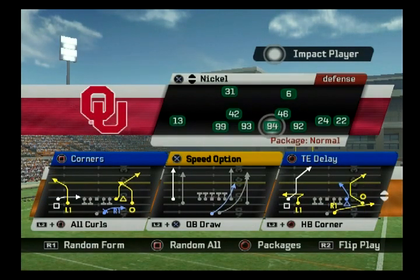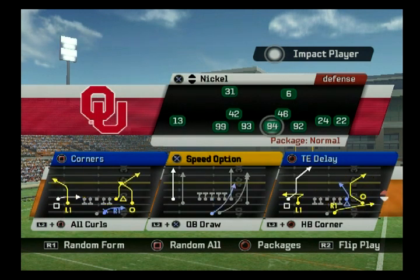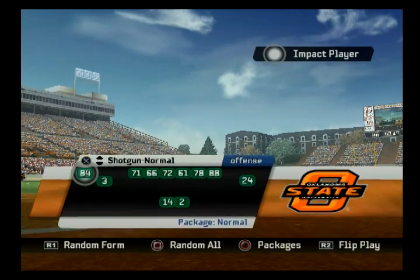That is it for the run plays in this formation — there's only four of them. The rest are pass plays, so let's get right into it. The first one when you pop up shotgun normal is Corners. Looking at Corners on the left, the only short zone beater you can really find is your delayed wrap by your halfback. I think this is better off as a right hash play. I'm going to go offensive only so we can go through this a little quicker.